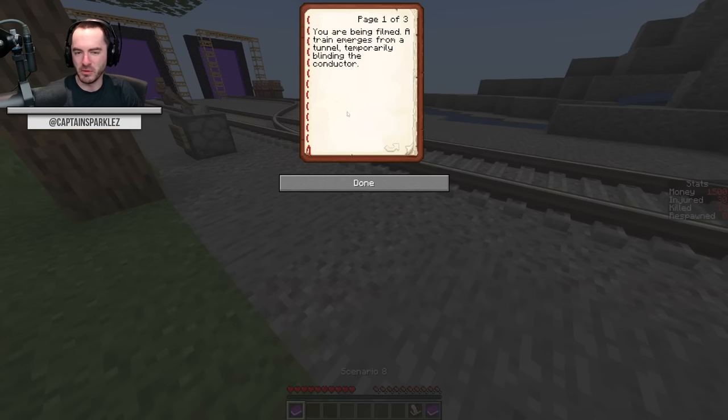Scenario eight: you are being filmed. A train emerges from a tunnel temporarily blinding the conductor. If you do nothing, one person who is internationally beloved will die. If you divert the train, ten people that not even their family cares about will die.